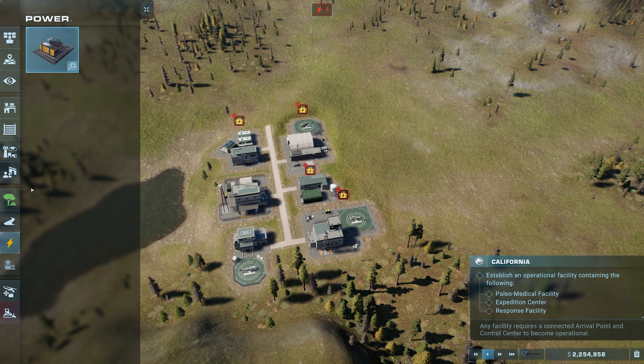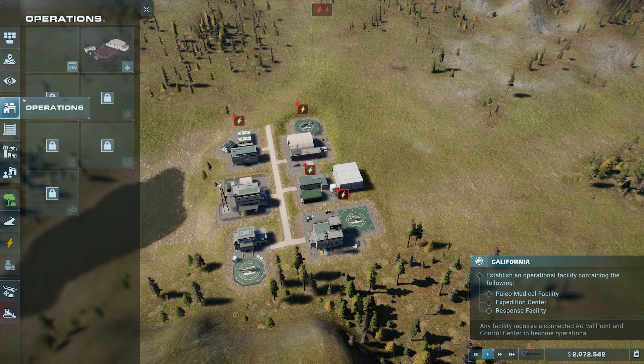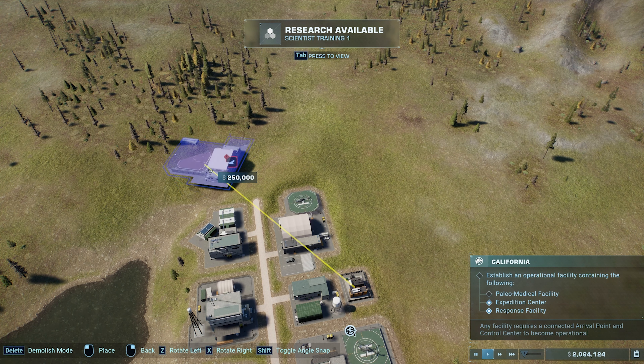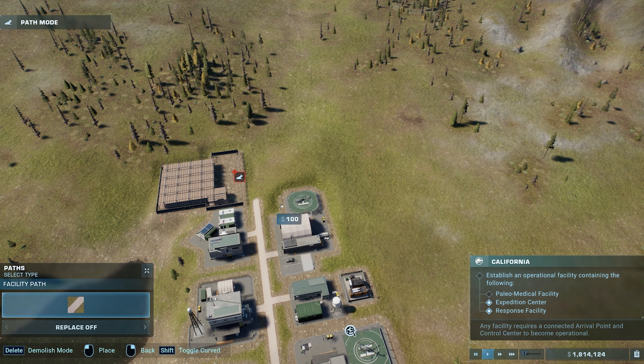They're all connected. Now we need to slap down some power — that should power all of our operations over here. And then I think we were short one building: the Paleo Medical Facility. We can get that rotated around and slap it down about there. It's probably going to be a little bit out of the way for the power, but we're already going to need more power anyways.